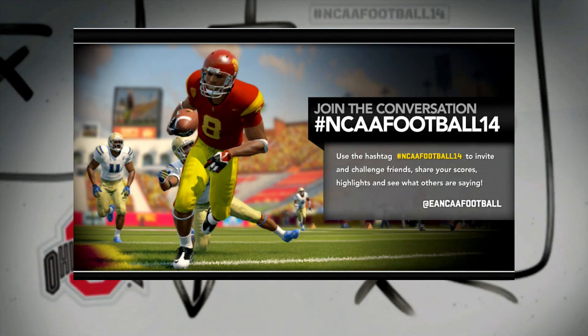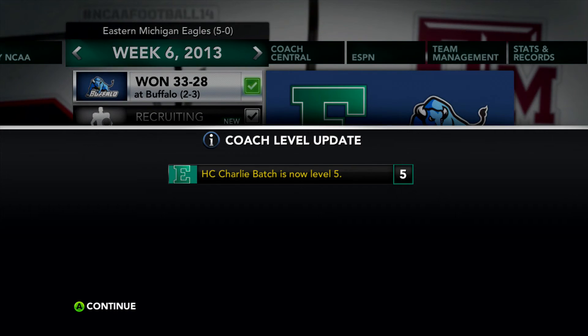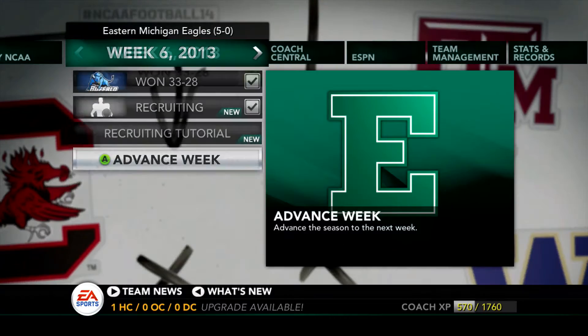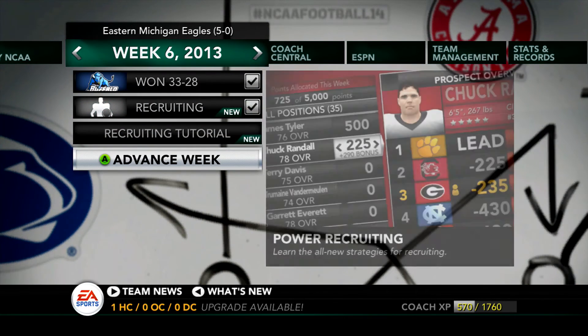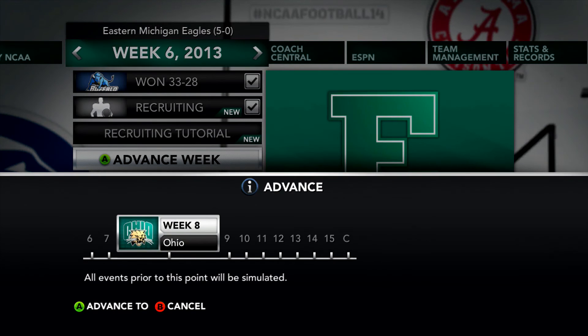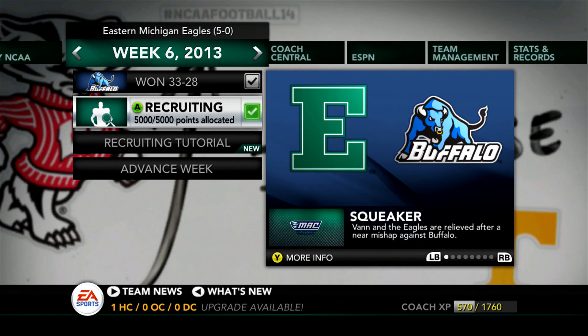5 weeks total away with the bye week tossed in, and there's also a bye week next week. So it will be 6 weeks before the Eagles finally return to Rynearson Stadium where they will take on the Ohio Bobcats in their conference home opener of the year and try and get to 6-0. So be sure to join us next time for the Eastern Michigan Eagles dynasty.